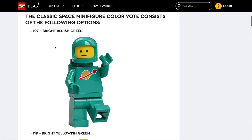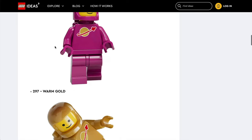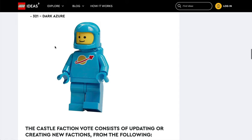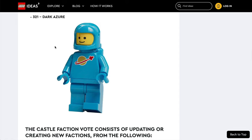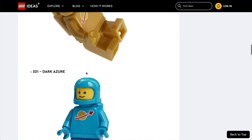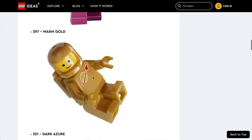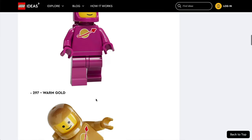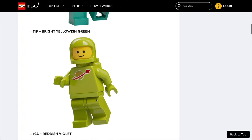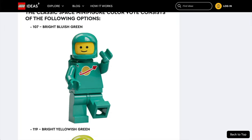The first option is bright bluish green, or you've got bright yellowish green, a reddish violet, or a warm gold. I think though that many people are going to be voting for the dark azure. I think blue is something that space fans are going to be wanting to match in with existing sets, so I suspect that this is going to be the one that actually wins out. The warm gold? I'm liking the look of that a lot. Not so keen personally on the reddish violet or the bright yellowish green — definitely some sets that would go pretty well with those, but I prefer the bright bluish green to them.